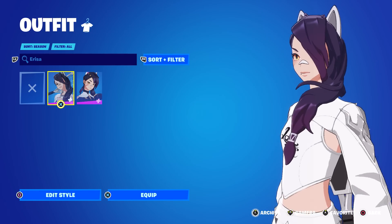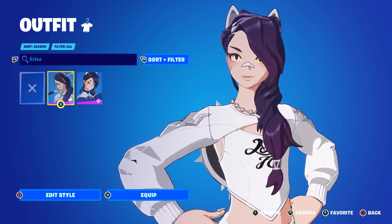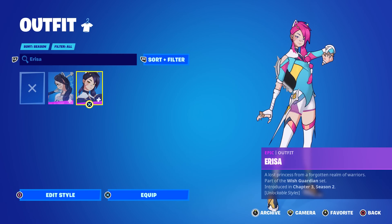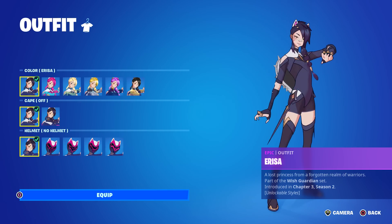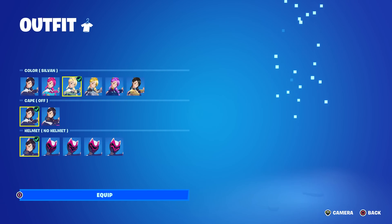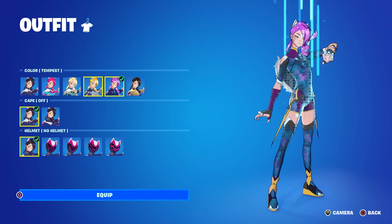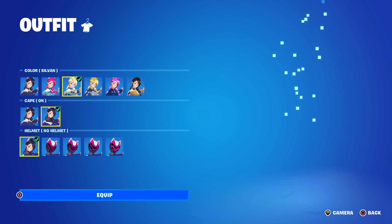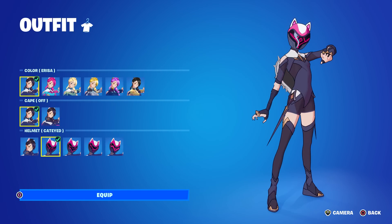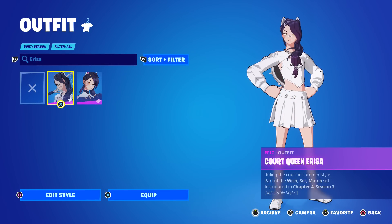She still has the bunny ears or cat ears — whatever those are — and still has that thing on her nose and the little fang tooth sticking out. The attire changes dramatically though. The original had a ton of options: the default purplish-blue color, bright pink and blue, the sylvan color, and super levels — a lot of customization. You could also take her cape on and off, and put different helmets on which changed color with the suit.